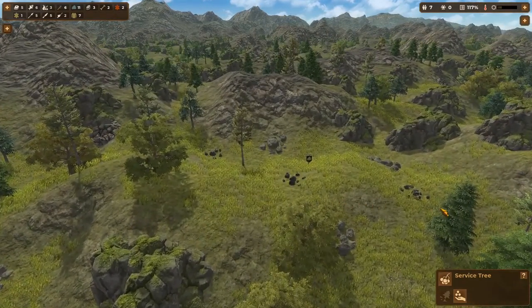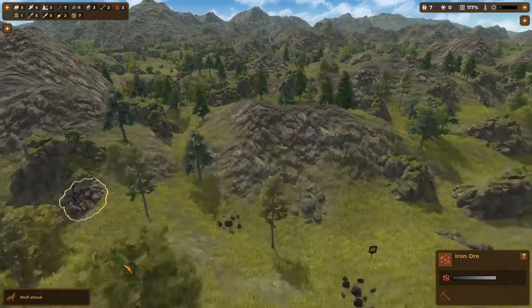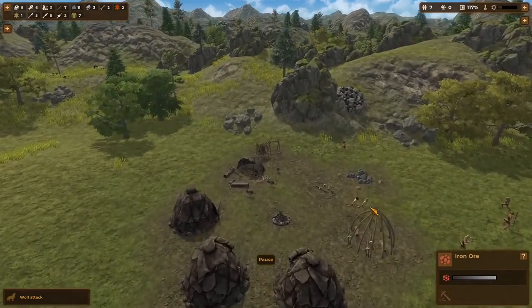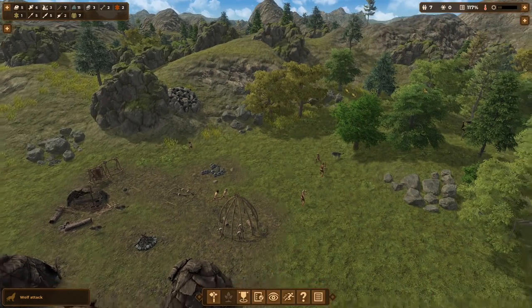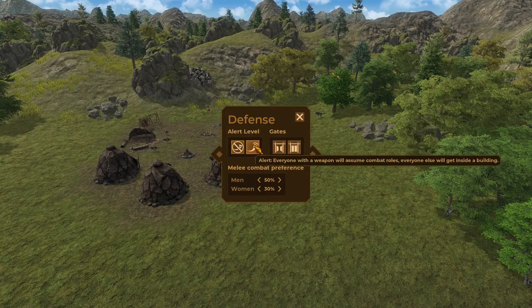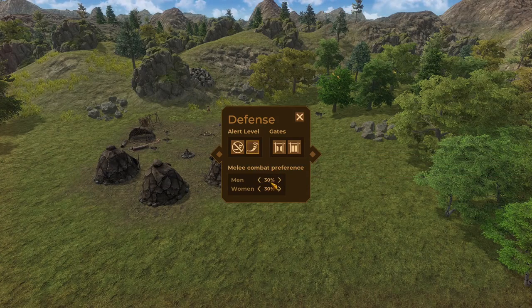Some more food there, and a lot of flint rocks which is great as we advance. We do have a wolf attack — and look at that, quite a few, with pups running through. In an attack, go to the manage screen and we're going to do defense, which is also F6. Put the alert level on combat roles and we want 100% of the men involved in fighting. We're an egalitarian society so let's go ahead and crank the women up too.